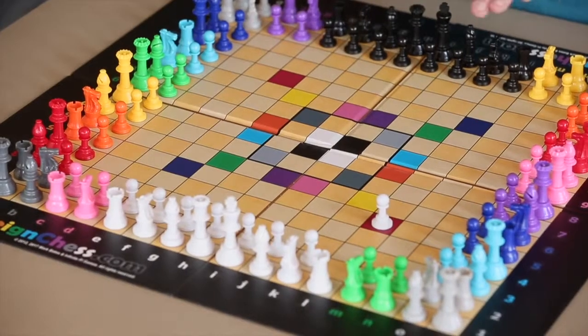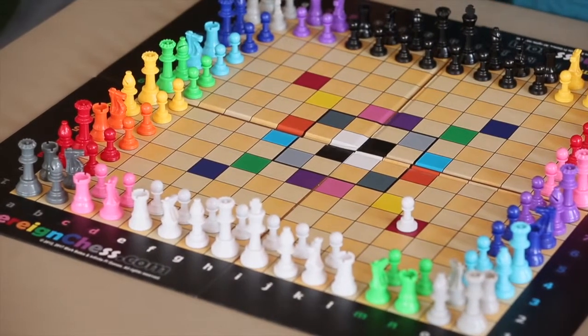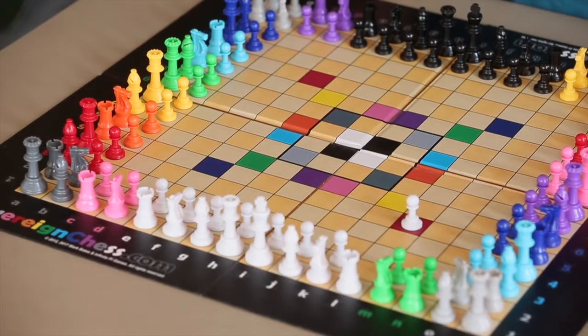You'll notice in the middle of the board there are two squares of every single color in the game, but only one of those can be occupied. So if one player is on this red square, then no other piece can be on the other red square.